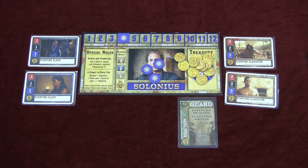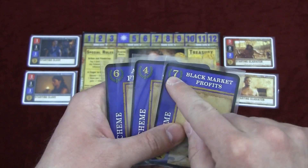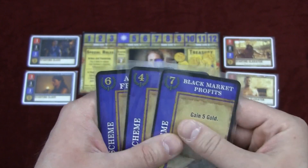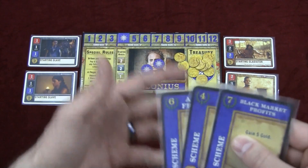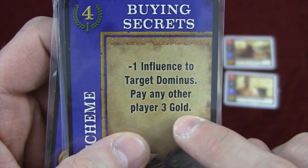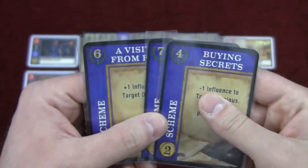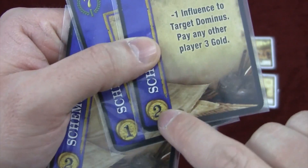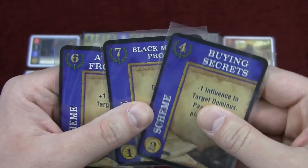Let's say I had these cards. In order to play a card you must equal or exceed the influence value on the card. So to play this seven I'd need at least seven influence — I don't have that. I could play this four, which would give minus one influence to a target Dominus, but then I'd have to pay another Dominus three gold and make an enemy. You can instead sell a card to the game for two gold by putting it face up in the discard pile.